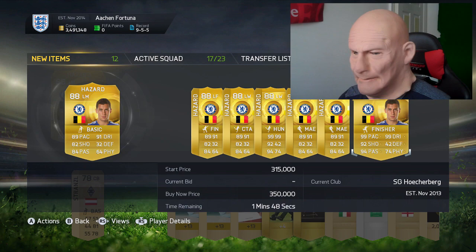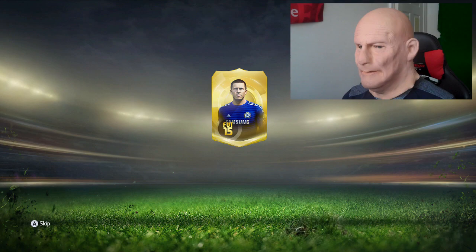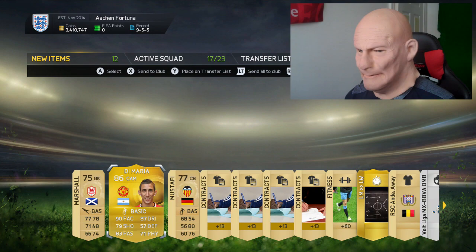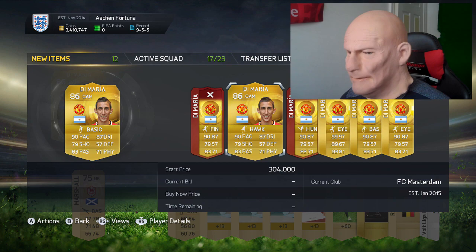Come on, what are you going to give me? Give me another Hazard, why not? We get Demba Ba, Gerrard's best friend. Come on baby! What have you got? Boom, 86 rated Di Maria! Holy tits on a fork! What on earth does Di Maria go for? Let me have a little look. Holy Christ, 150k! Alright, somebody's overpaid for him. He's got 130k at least!